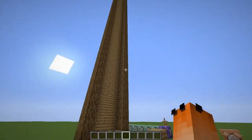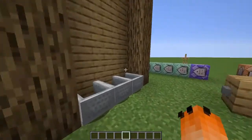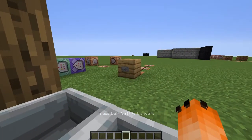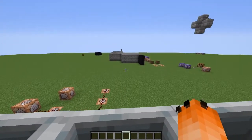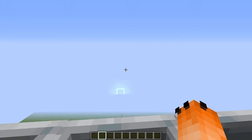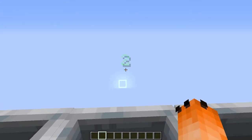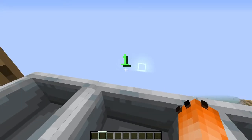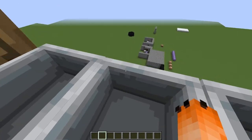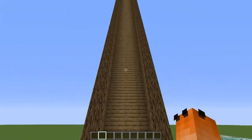Good morning guys, today I'll be showing you how to make this unique dropper tower ride with command blocks in Minecraft. If I press this button I'll start to rise up, and as I get to the top there's a countdown displayed and I fall. It's a pretty cool ride, let me show you how to make it.